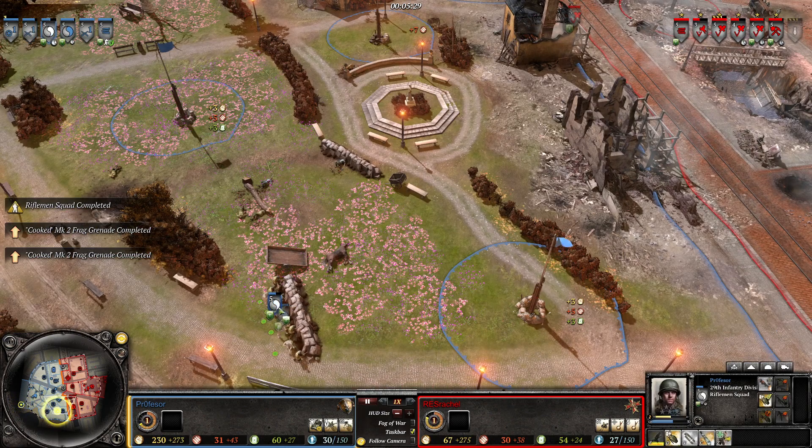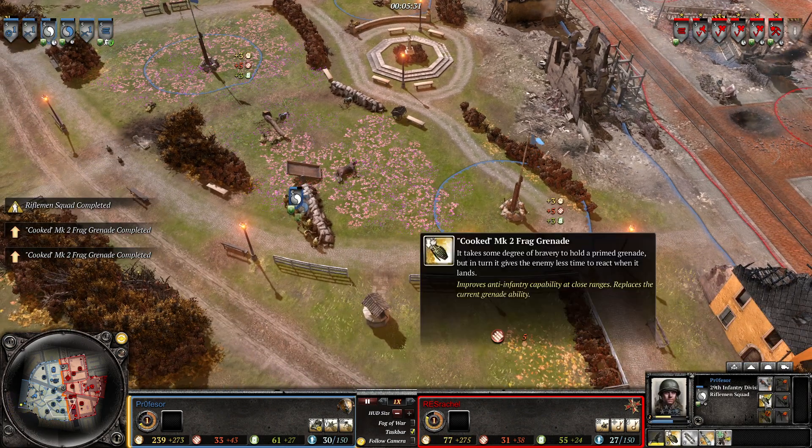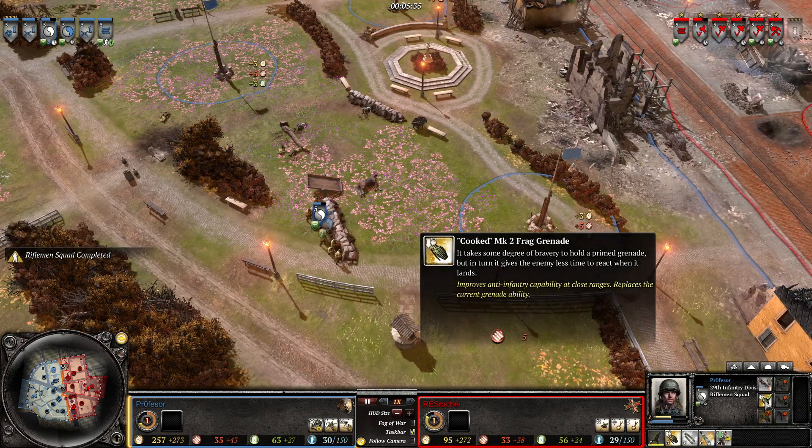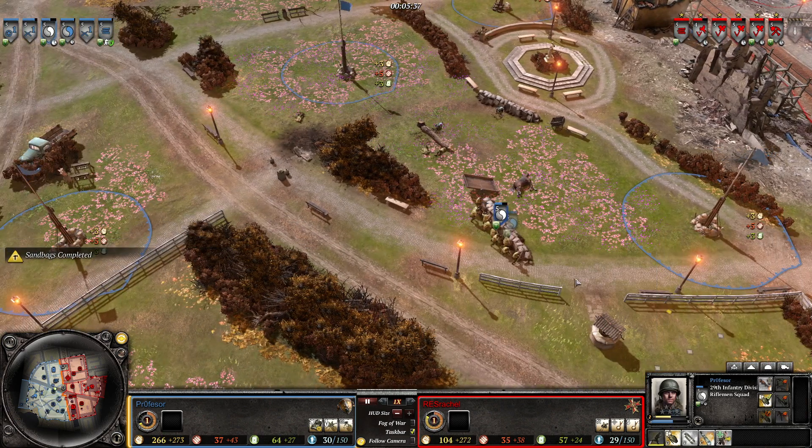We also got an upgrade on the Blue and Grey — looks like they got cook grenades. That means they essentially prime the grenade while throwing it, which is a very dangerous thing to do, but it works.